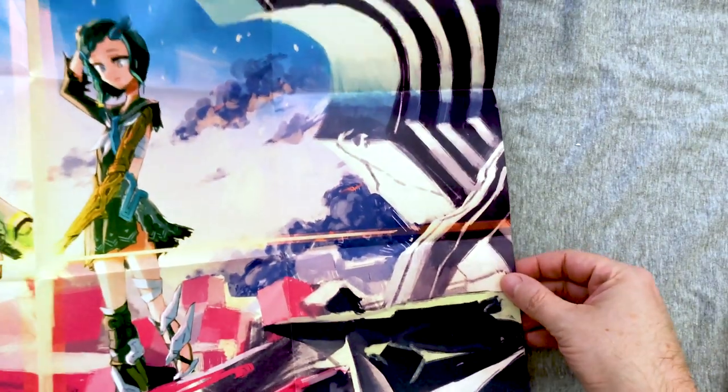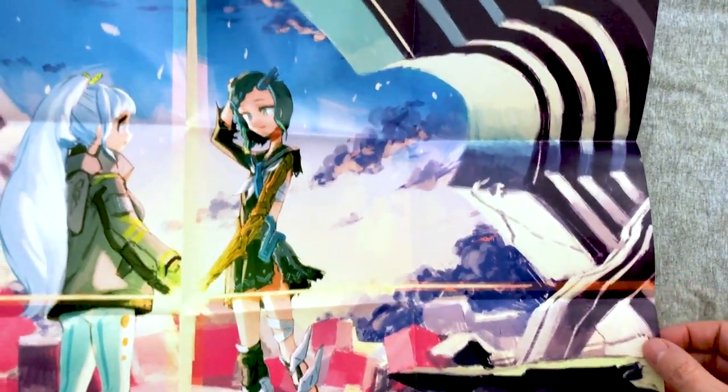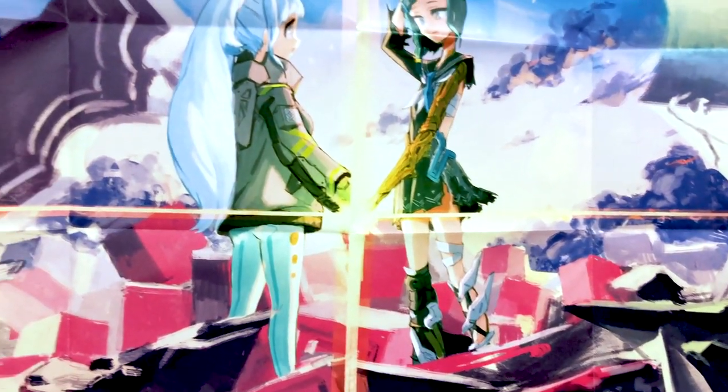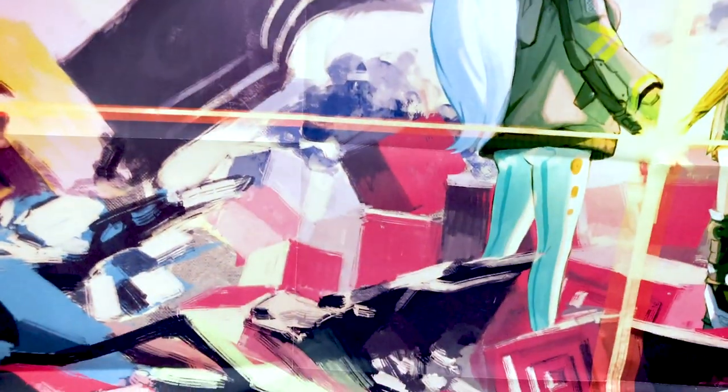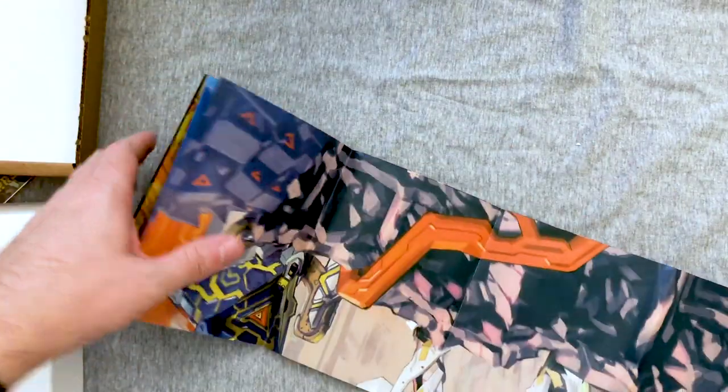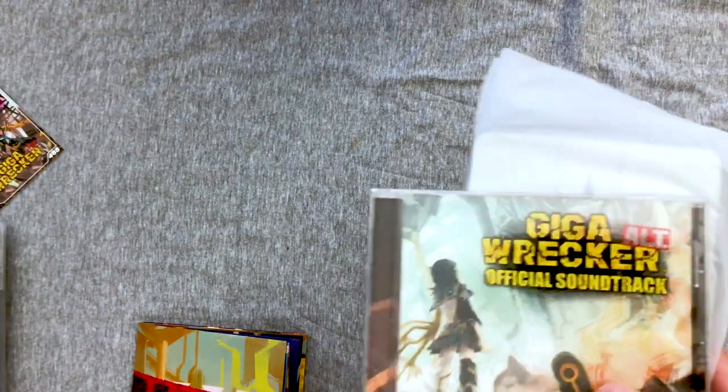Before we move on, let's take a look at this poster because it's a substantially sized one. I'm not great with posters — I don't have room to put them anywhere — but if it's your thing, it's your thing. It's pretty much just the box art on one side, but it is reversible. It's quite attractive on this side too. That's actually one of the better double-sided posters I've seen in a while. We're gonna save the steelbook and the CD for after the gameplay.